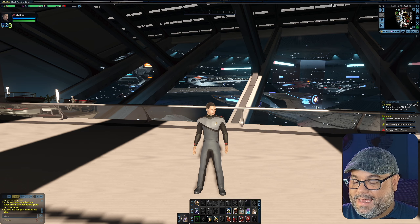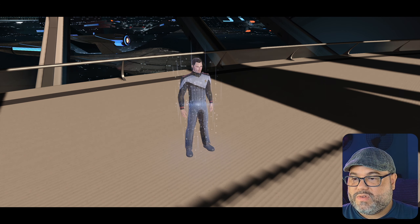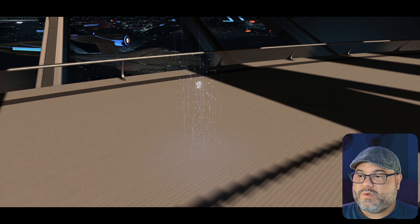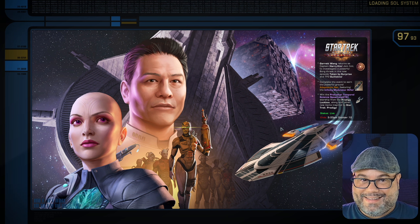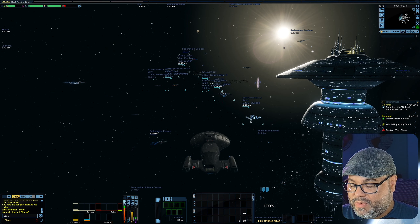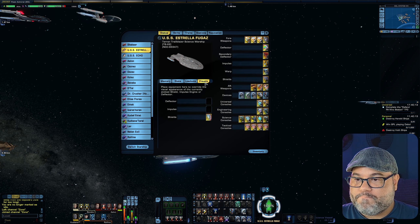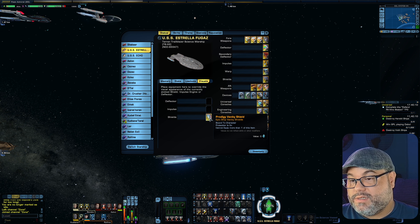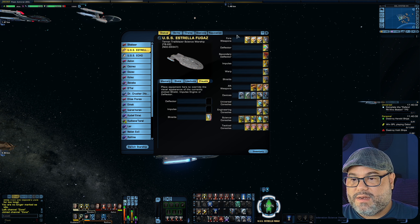All right, here we are back in game. I'm going to go to space here real quick because I want to show you something else. By the way, I don't know if you noticed the Protostar there in the background — it's there in Earth Space Dock front and center for all to ogle. So here in space, I want to show you one of the things you can get, and that is the Prodigy vanity shield — really should be the Protostar vanity shield, but it's called the Prodigy vanity shield — on my Intrepid class ship.